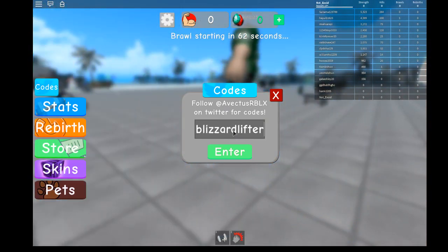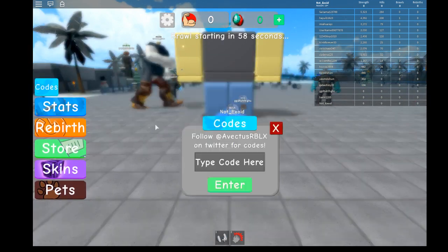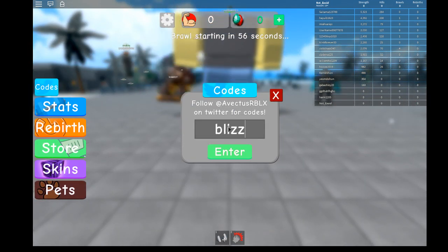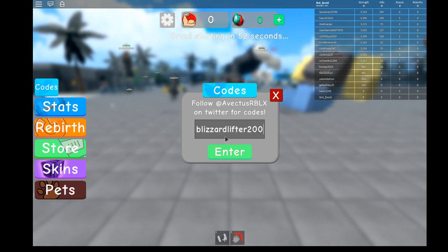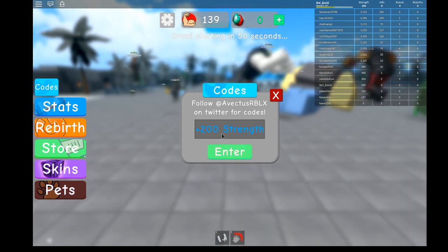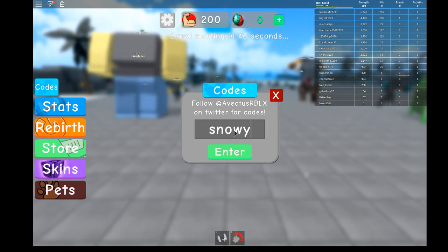The first code is 'blizzardlifter200' — blizzard lifter 200. Enter that and you get 200 strength, pretty good. Next is 'snowyspender50' — snowy spender 50 — and you get 50 gems.